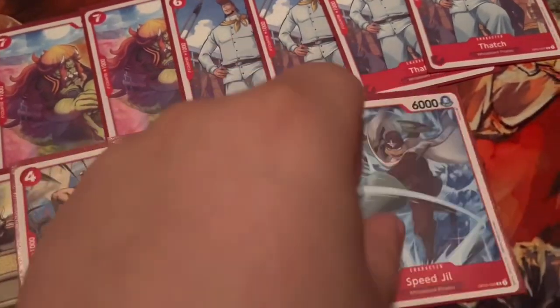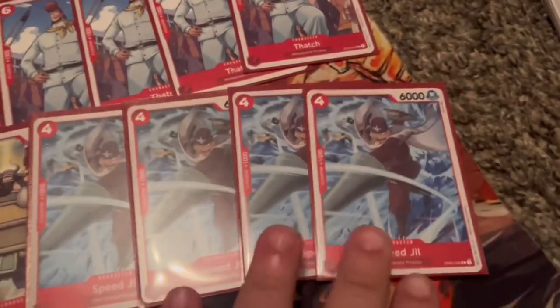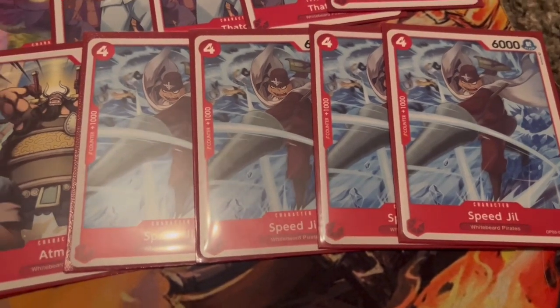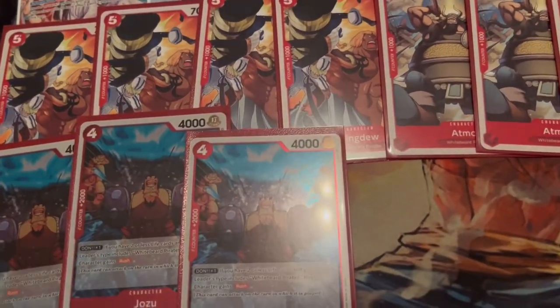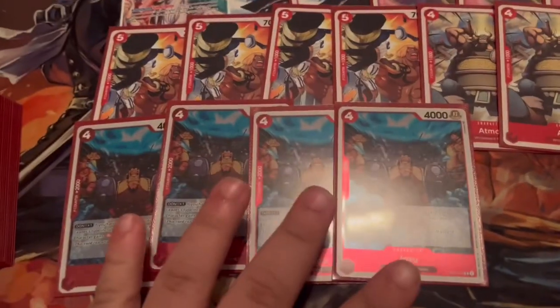Same thing goes for Speed Jiru — another four-cost; use Uta's ability and he becomes 8000, which is really solid. For effect monsters, we're also playing Jozu, just because he's a 2000 counter that is searchable. The Whitebeard Pirates have some of the best searchers in the game, so a searchable 2000 counter is really powerful.